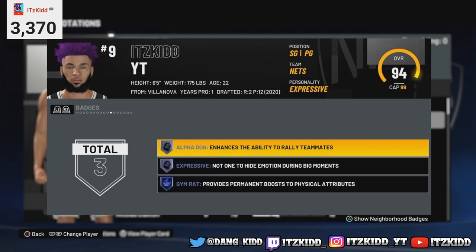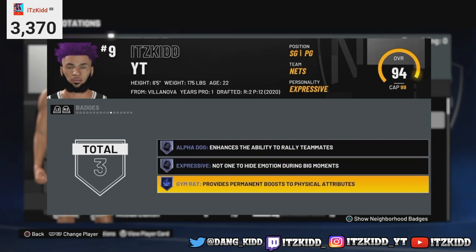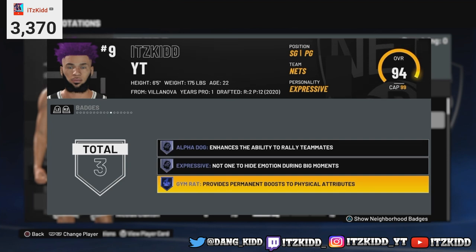As you can see right here, my player already has the badge unlocked. Once you complete this method you also get the alpha dog badge and the expressive badge — these are all personality badges. My player is done and I already have this badge unlocked.